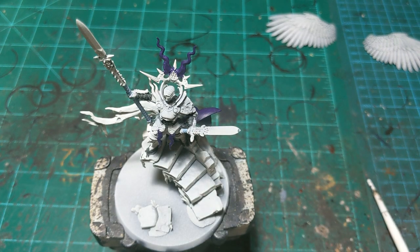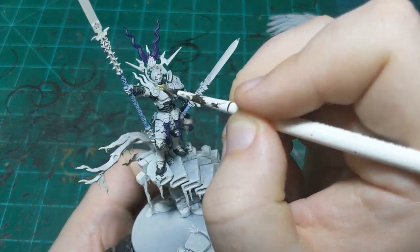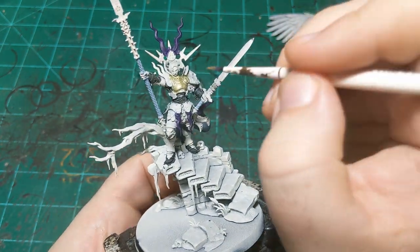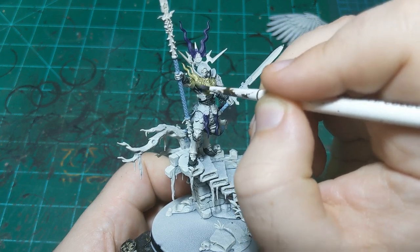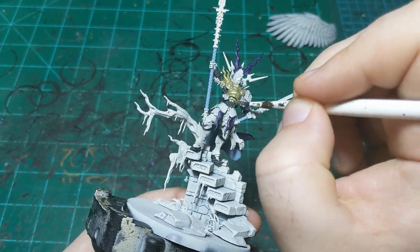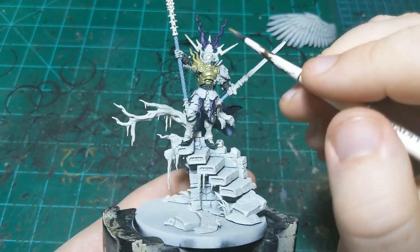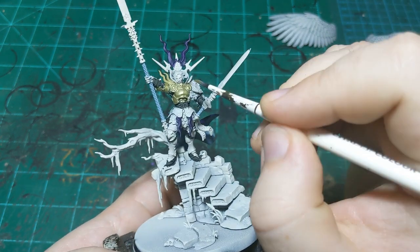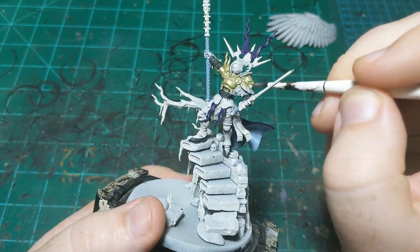This is going on all the armor, basically except the chain mail. We're going to come back and highlight it with silver afterward, but for now we'll paint it all in gold and then decide what needs to be silver and what stays gold. Scale 75 paint is usually a little thinner than GW paint, so we'll probably need two coats in some places. Once this is all dry I'll see you on the next step.